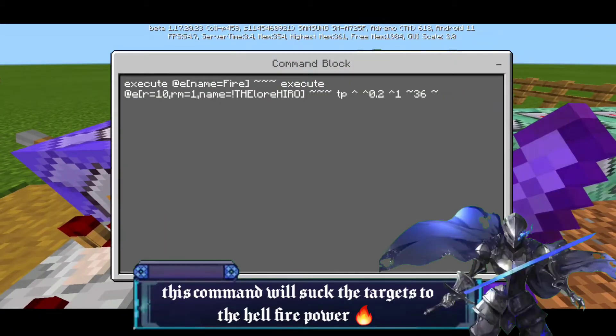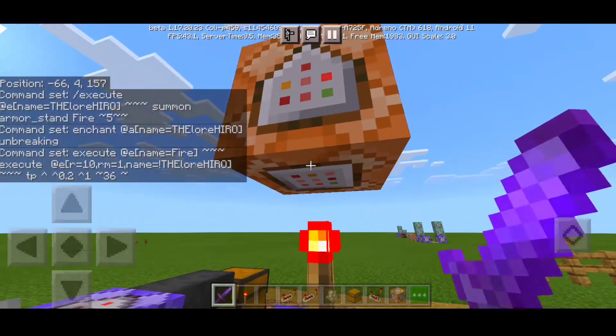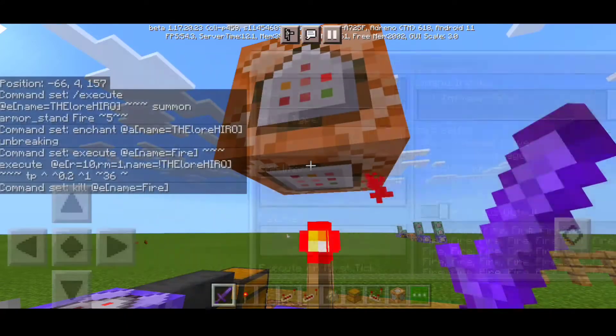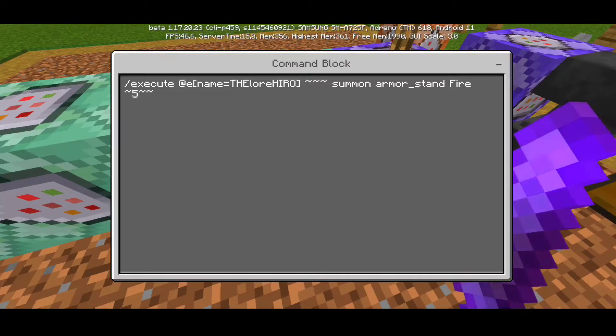The third command block: execute at entity name equals 'fire' in brackets, then execute at entity range 10, rm equals 1, name not equals your name — then tp arrow upward 0.2, arrow 1, tilde 36 tilde — set as Repeat, Unconditional, Needs Redstone. On top of the redstone torch: kill at entity name equals 'fire' in brackets — set as Impulse, Conditional, Needs Redstone.